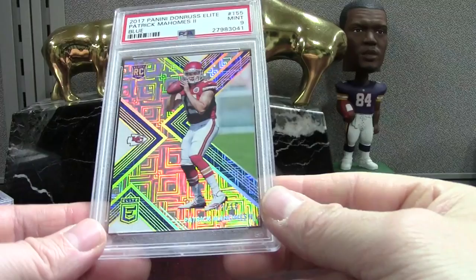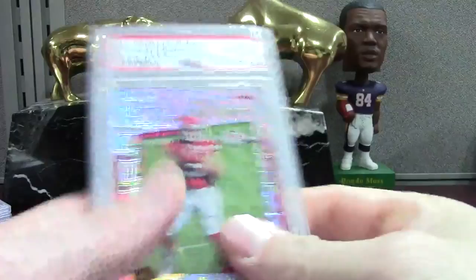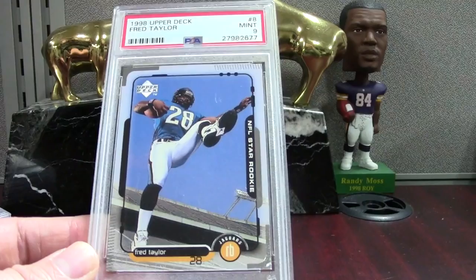Here's one that's a very low-end card but I figured if it looks perfect let's just try to get a 10. We got the 10 on the Elite Series Mahomes. Badass Fred Taylor Upper Deck with the slick photography from the late 90s — this one got a mint 9.